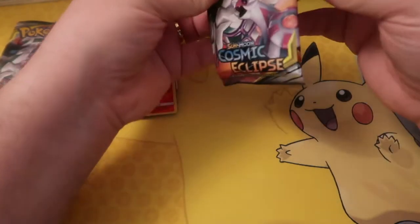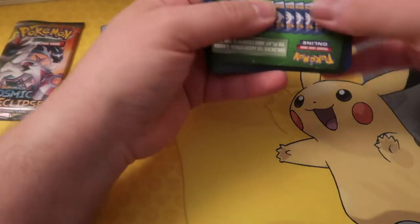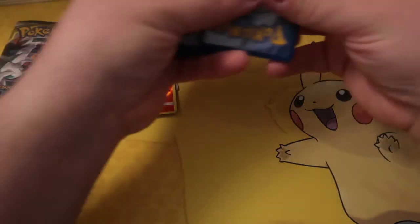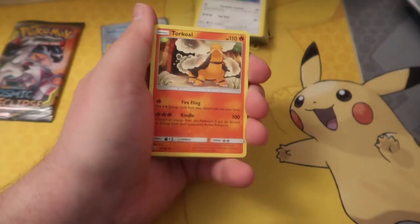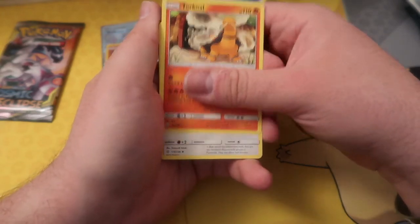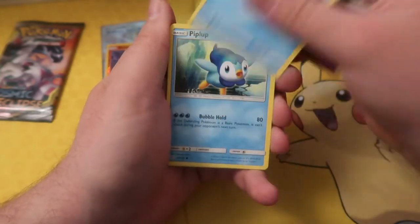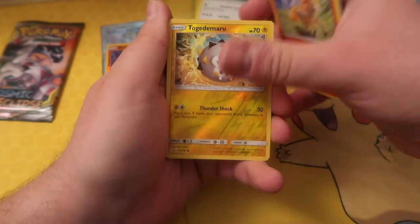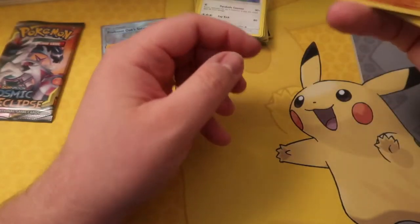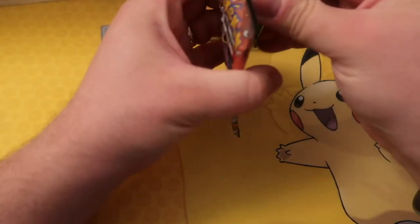Oh no, butchered this one. Another green code — I must have done something wrong. Three, two, one — Steel energy. Torkoal, Ambipom, Lana's Fishing Rod, Toucannon, Tympole, Piplup, Cosmog, Ponyta, Reverse Holo Togedemaru, and a Seismic Toss. Oh my giddy aunt! I must have done something wrong.